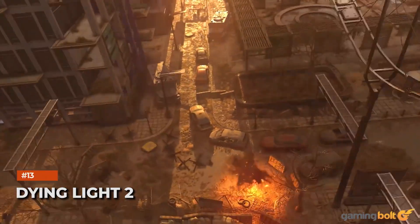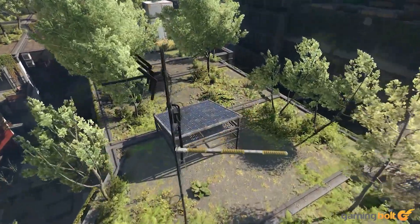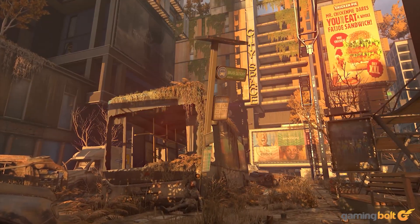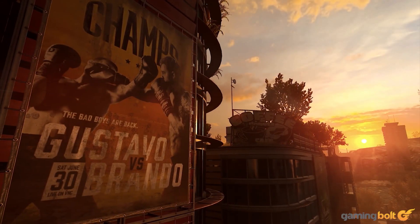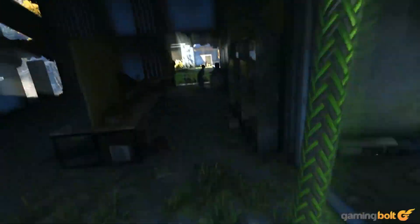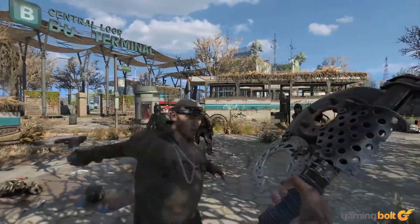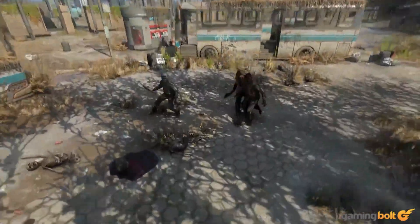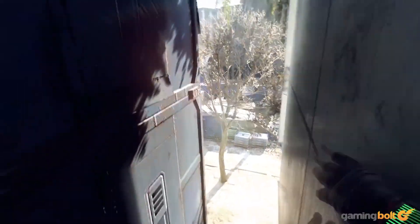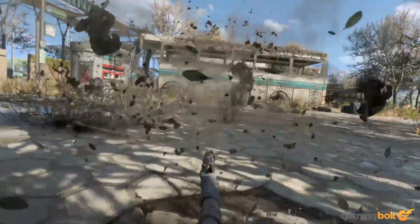Dying Light 2. Techland kicked off the Xbox Gamescom showcase, presenting some new gameplay for Dying Light 2 Stay Human. It sees protagonist Aiden Caldwell talking about the state of the world and whether hope is truly dead. The video provides a closer look at the various parkour moves and combat abilities that come into play. One of these is the new Vault Kick, which allows for staggering an enemy and rebounding off of them to unleash attacks on others. You can also wall run and leap off nearby structures to attack, use metal knuckles, throw knives, and even unleash two-handed slams.